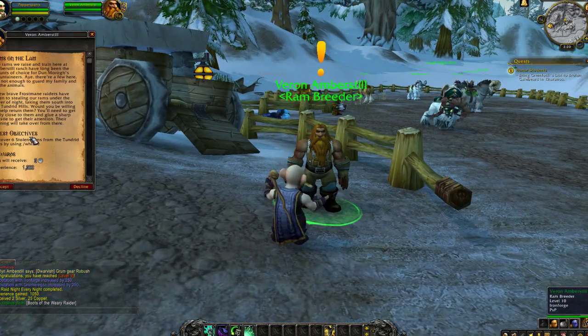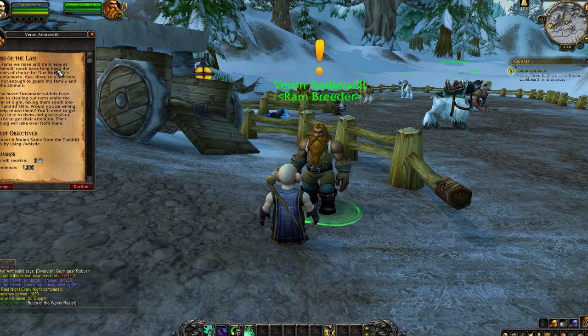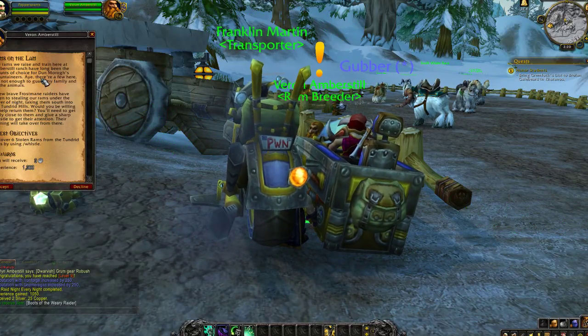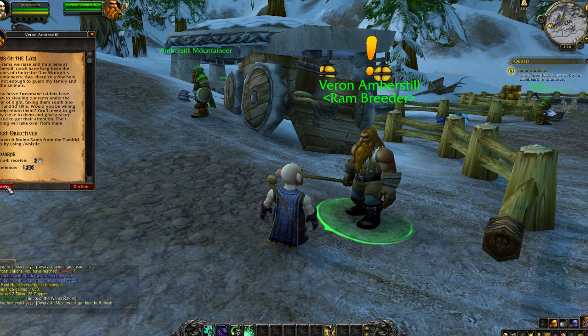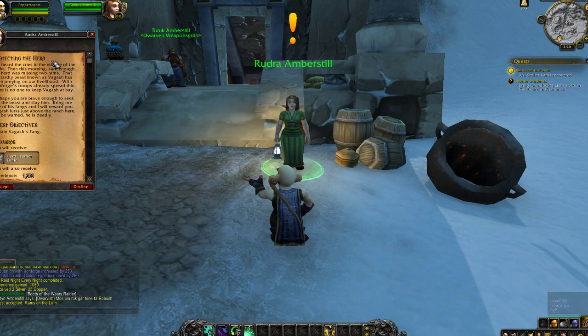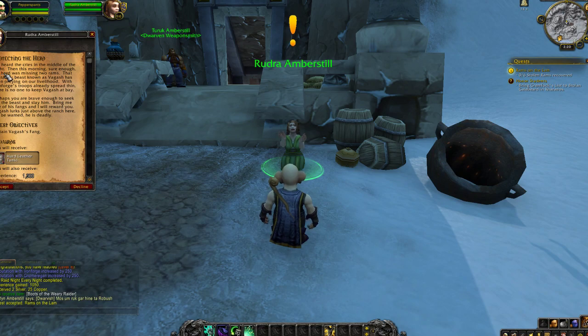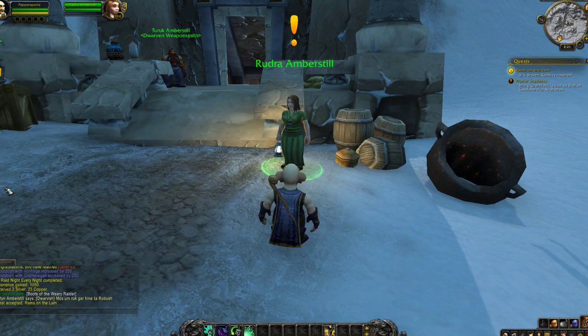Ram breeder — the rams raised and trained at Amberstil Ranch have long been the mounts of choice for Dunmarog's mountaineers. A brave few Frostmane raiders have taken to stealing our rams under the cover of night. You'll need to get close and give a sharp whistle to get their attention — their training will take over from there. Recover six stolen rams from the Tundrid Hills. Also, Vagash has been preying on our livelihood — slay him, bring his fang, and I'll give you a tunic.